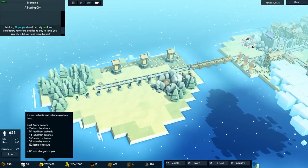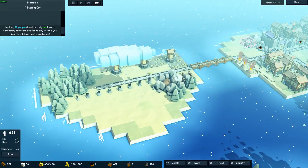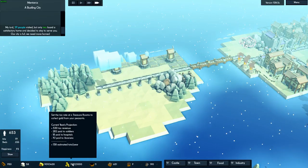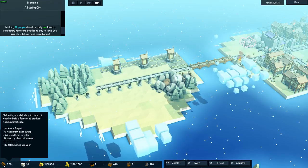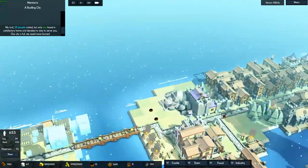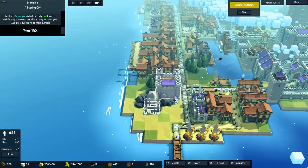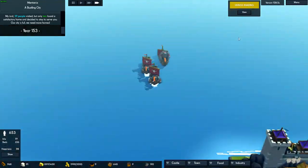Because in the last episode we saw food was the main problem. This year we have a surplus of 88. Money is still in plus and wood is also good. A Viking invasion — on what side?